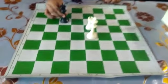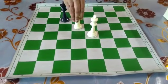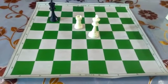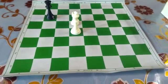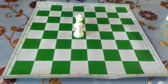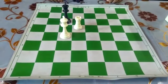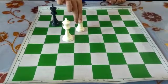Black plays Kc6. White plays Rd5. Black plays Kb6. White plays Kd4. Again black plays Kc6. White plays Kc4. Black plays Kb6. White plays Rd6 check.